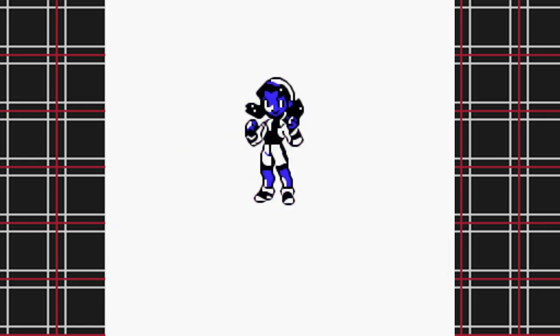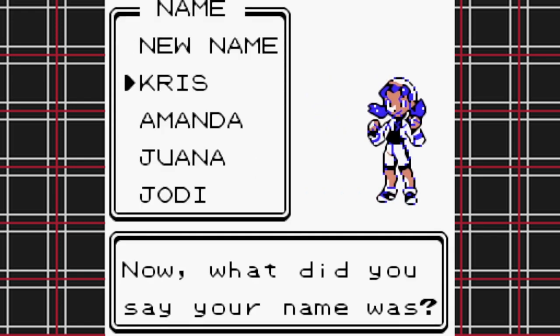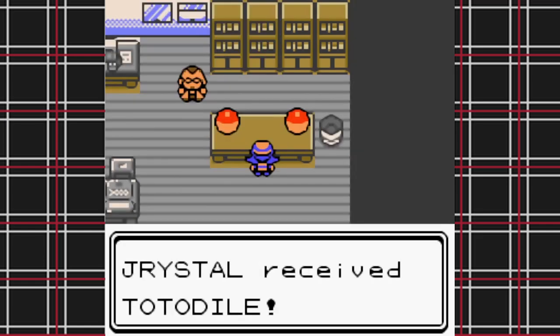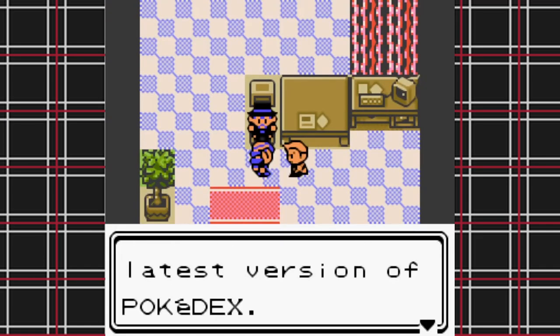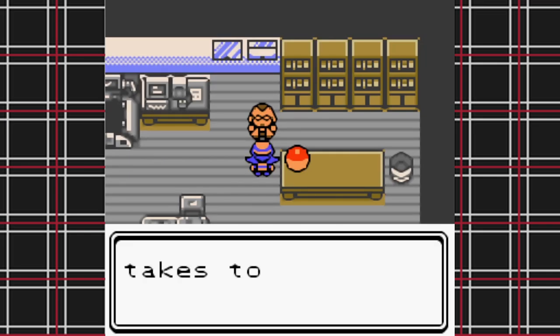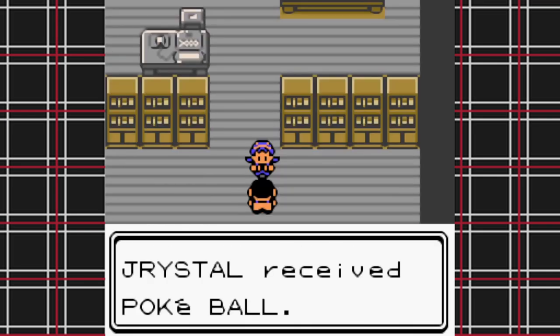I boot up the game and choose to play as a girl — fitting since Crystal was the first game where that was an option. This time I'm the delightfully perky Dristol. I head to Professor Elm's lab and he gives me a Totodile I named Bitey. After visiting Mr. Pokemon and getting a Pokedex from Oak, I battle a redheaded jerk who turned out to be named Jilver. Only after all this can my Nuzlocke truly begin, since now I actually have Pokeballs.